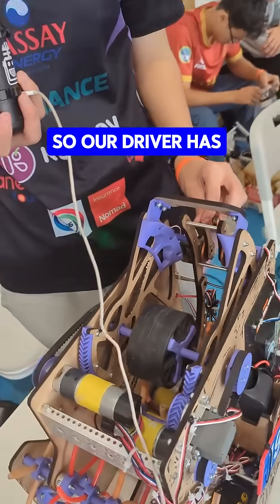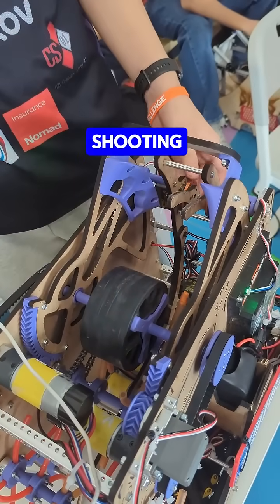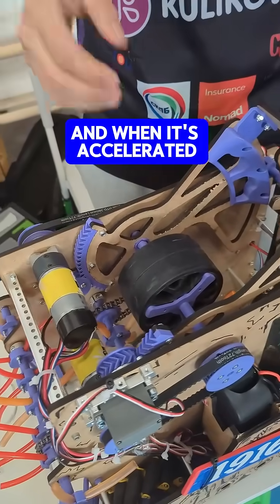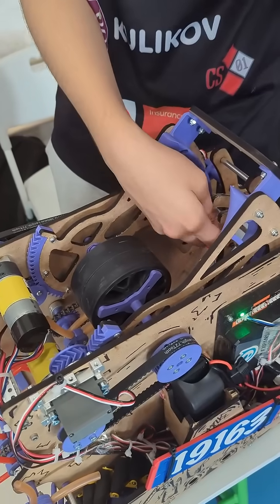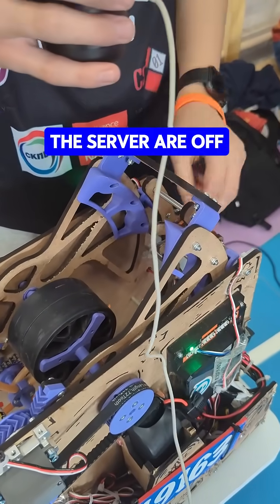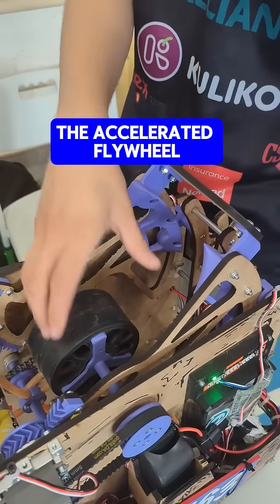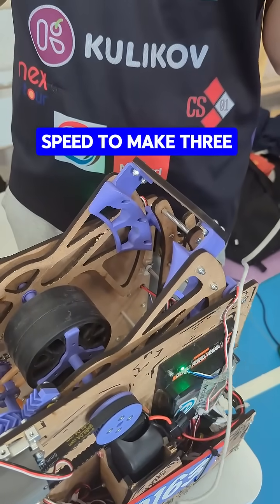Our driver has only one button to operate all mechanisms of shooting. By pressing B, our flywheel starts to accelerate, and when it's accelerated, the intake pushes the artifact up, and then the blocker servo is off. So our artifacts go to the accelerated flywheel and reach the same speed to make a clean roll.